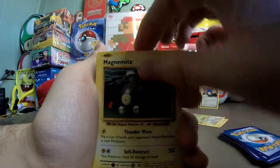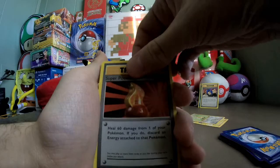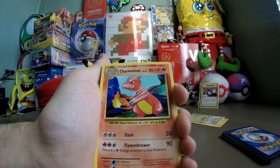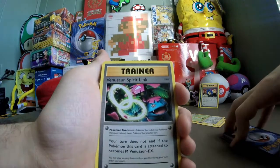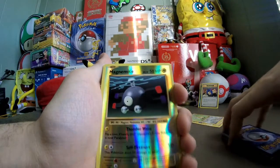Now for the uncommons: a Super Potion, heals 60 damage — I think it used to do 40 back in the day. Charmeleon — Flamethrower does 90 now instead of 50, Slash used to do 30 back in the day. Last uncommon is a Venusaur Spirit Link. Now let's get to the reverse foil: Magnemite common.